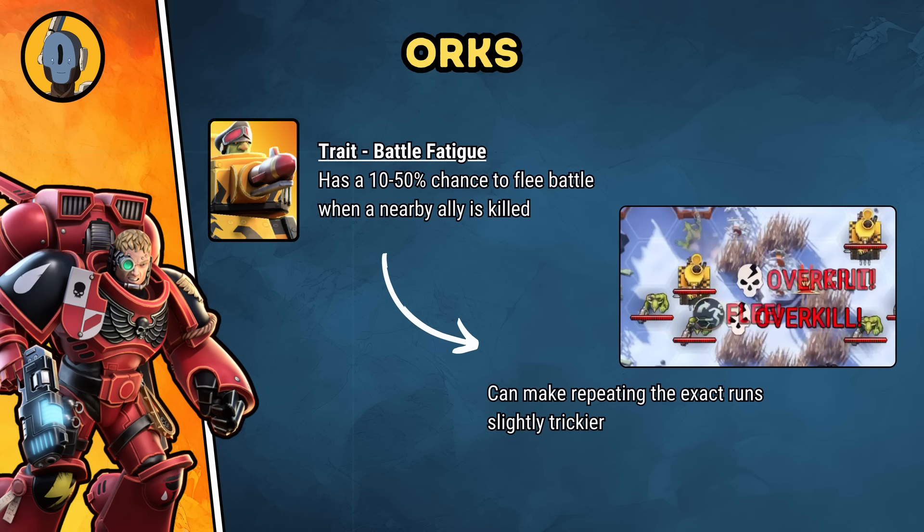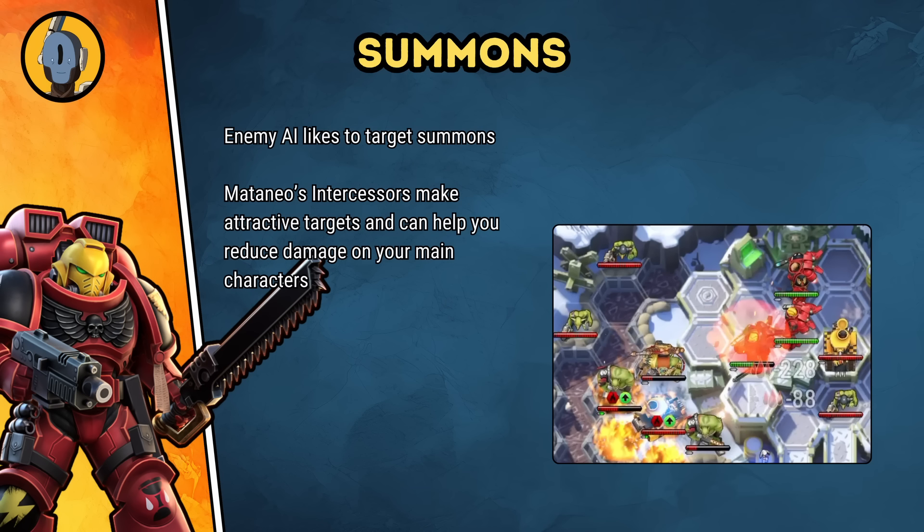Before we enter the stages, here are two quick things about this quest. Firstly, we fight the orcs in this quest, and they have the Battle Fatigue trait, meaning they have a 10-50% chance of fleeing the battle when one of their nearby allies dies. This can make repeating the exact runs I've shown here slightly more difficult. Secondly, a quick reminder that the AI likes to target summons. Mataneo creates two intercessors every turn through his passive ability, so if you can position carefully, you'll be able to save yourself lots of damage on your main characters.